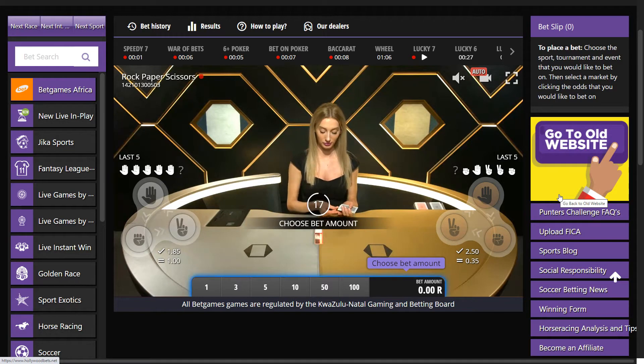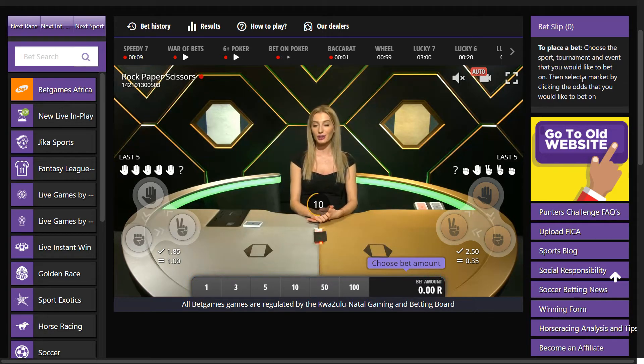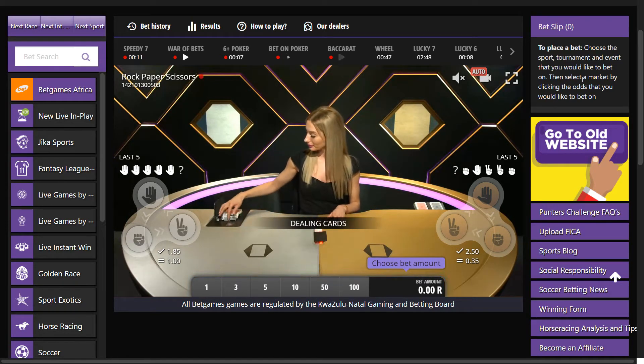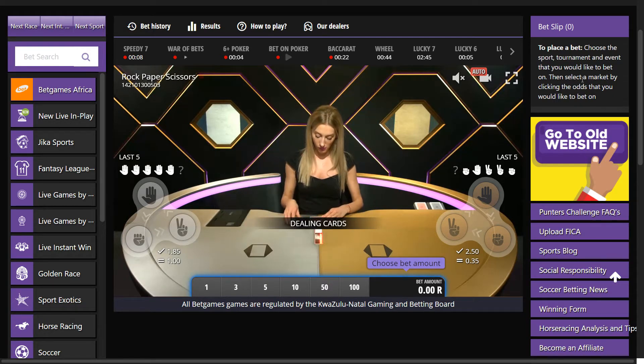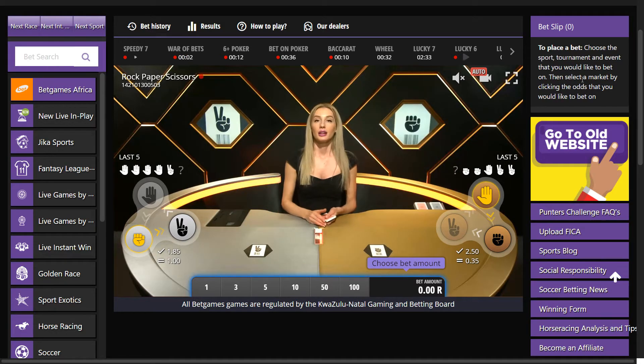How's the punters? Welcome back to Best Sports Betting and today we are going to be checking out the new rock-paper-scissors game. It's available over on Hollywood Bets. I made a video about it a couple of days ago, looking at the game on the betgames.tv site, but the game is now live in South Africa. I was confirmed with WSB that they will be offering the game soon, but I'm sure it will be up there very soon. Today I thought I'd just play a couple of hands and run through the game again on Hollywood Bets and see how we do.